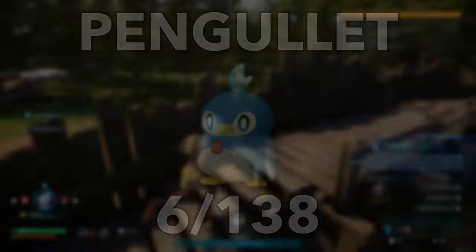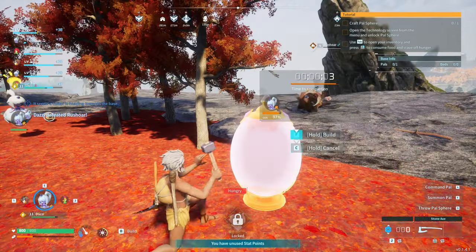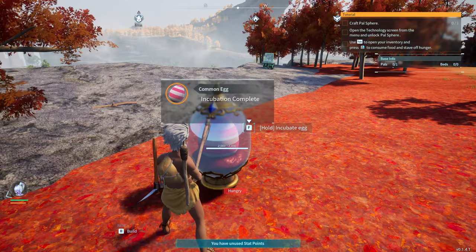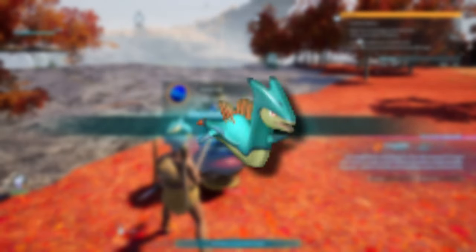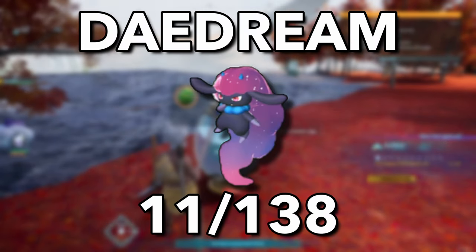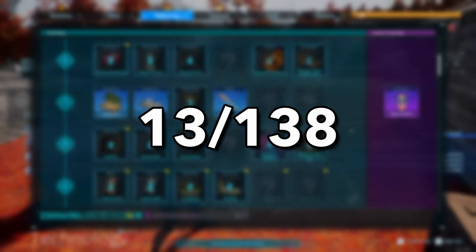It wasn't all sunshine and free pals — I did die a couple of times, but after grabbing my items and running, I managed to get away without losing anything except a bit of my dignity. After clearing out a bunch of syndicate bases, I soon had a full party and was able to take on Challet, the first pal boss. This kill granted me enough ancient parts to craft the egg incubator. From the first batch of 8 eggs, I did pretty well — I got 7 new pals. This puts us at a total of 13 out of 138 pals, which is a pretty decent start.